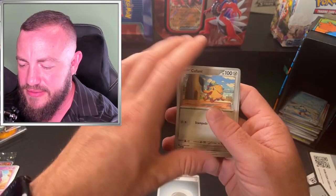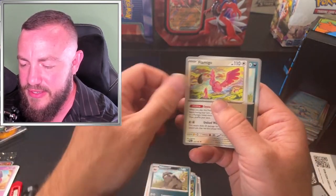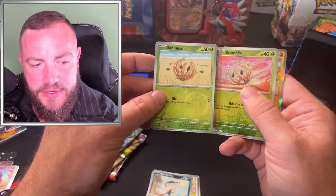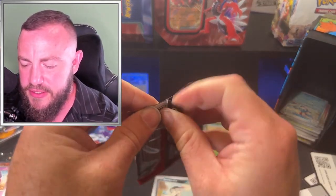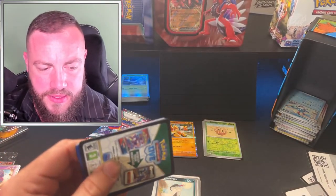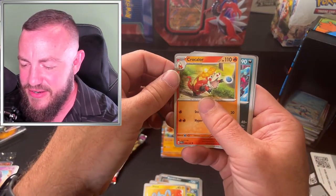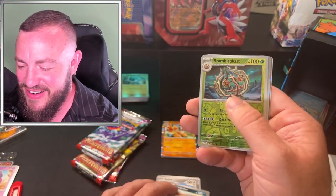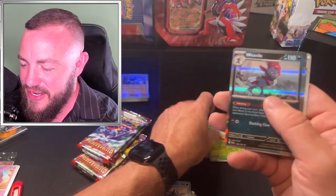Code card, energy — get that out of here. Crowgunk, Cyclizar, Schradow, Mabosstiff, Flamigo, Bombirdier. Bramblin for the reverse — another Bramblin — and a Hariyama for the hollow rare. No promo card in this, so all the hits are going to come straight out of these packs. Schradow, Glimmet, Bramblin again, Shinks, Croakocalypse, Grafaiai — that's a word. Brambleghast, weird. Another Tarantula and a Vespiquen hollow rare.